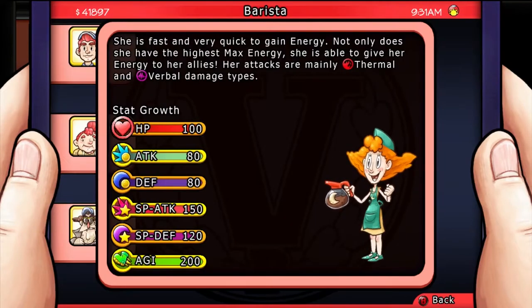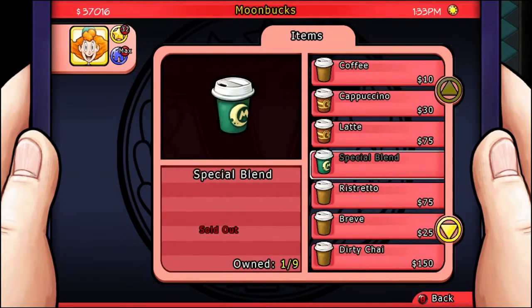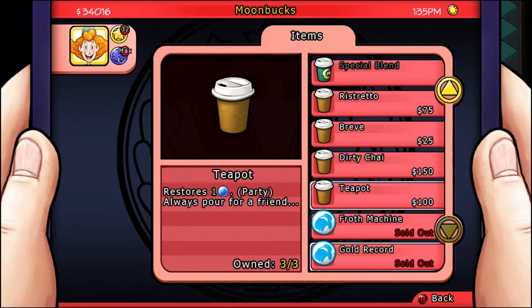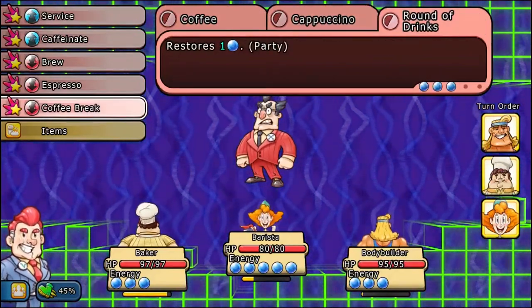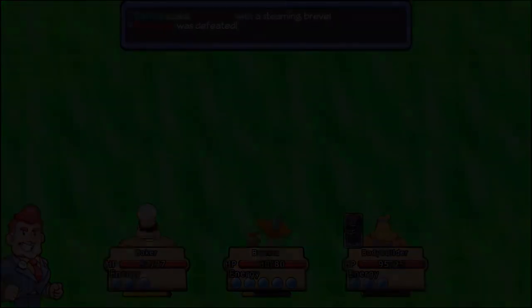This citizen is the Barista. She is fast and very quick to gain energy, and not only that, she has the highest max energy in the game. She is able to give energy to her allies, and her attacks are mainly thermal and verbal type damage. When you go back to Moon Bucks, you can actually buy more coffee from her, and she has more items the more talent XP you get. In combat, you've got to focus on just giving energy to all the other people, that way they can use their most powerful abilities and attacks over and over again.